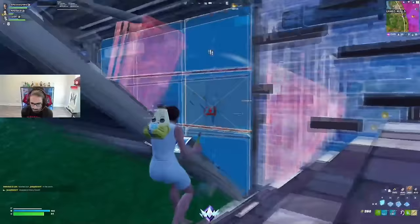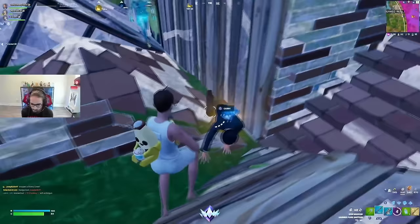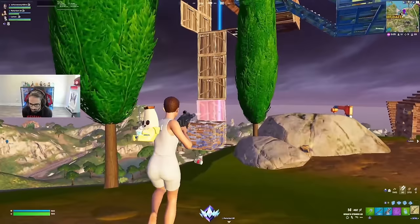We've seen a bunch of pros and streamers using Eleven. The Test Lab edit style is the more popular one, but default Eleven also looks really clean. It's kind of hard to find a pickaxe that fits in with this — we've seen people using the Star Wand, but personally I feel like the Vault Guardian matches every single style of this just a little bit better.